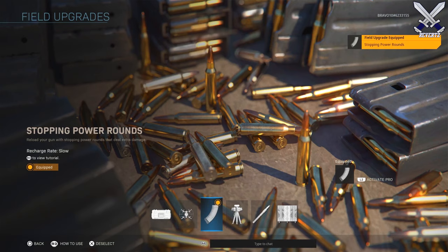Next up we have deployable cover, which places down a protective barrier for you to take cover behind, and then we have the stopping power rounds, which are going to reload your gun with rounds that do extra damage.